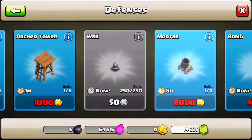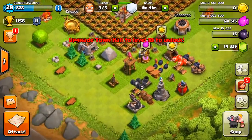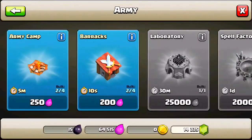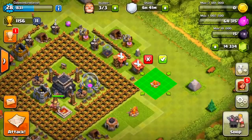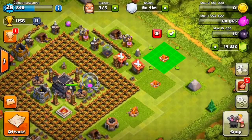Inferno Tower — I'm going to wait to go to Town Hall 10 actually. Let's just try to get everything for Town Hall 9 today, that is the goal. So another barracks, and another army camp, and another army camp. Oh my god, so many army camps.